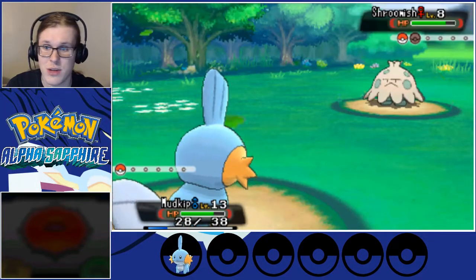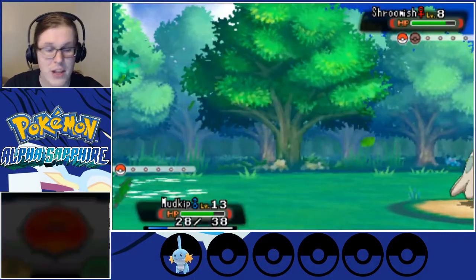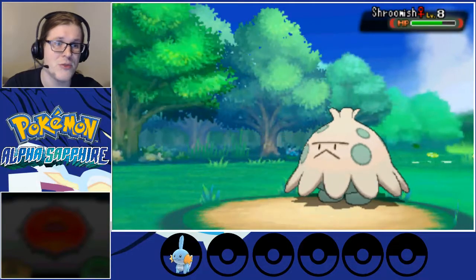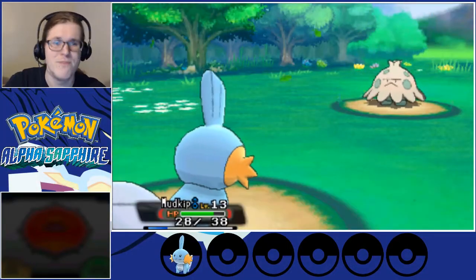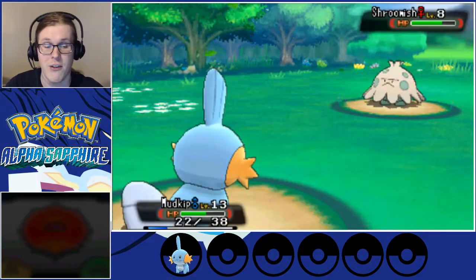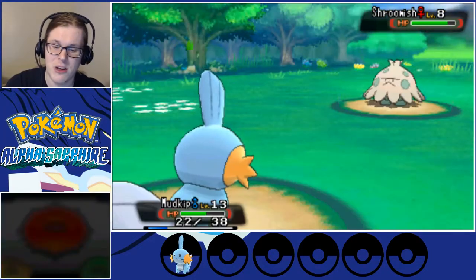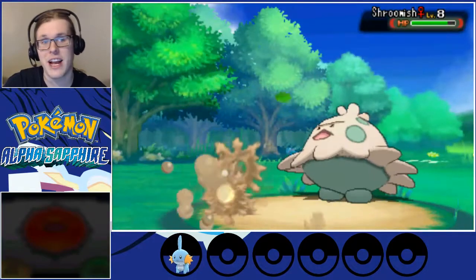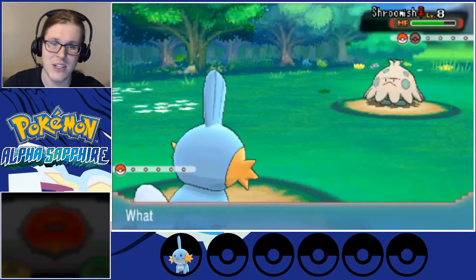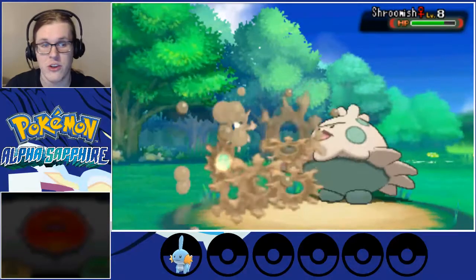This is a Shroomish, so we want to be very careful. Not much we can do about the damage at this point, but this Shroomish has at least Absorb — yeah, there it is. And that's going to hit hard; it's going to take a lot of our health. So I'm going to spam Mud Slaps and hope to lower Shroomish's accuracy enough that it can't hit us with Absorb, because every time it absorbs us, it's basically healing off two or three turns' worth of our damage.